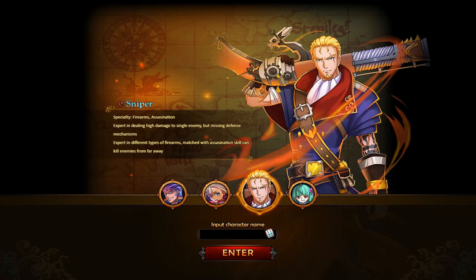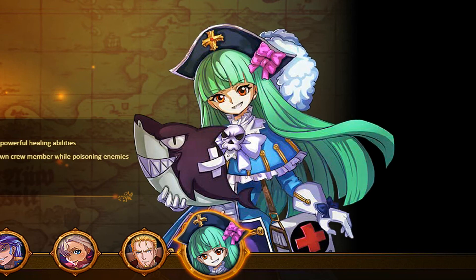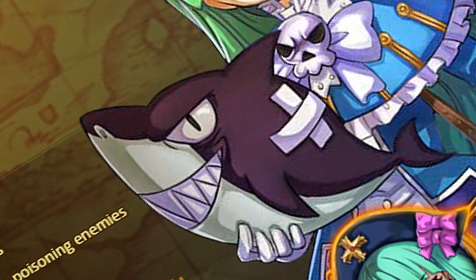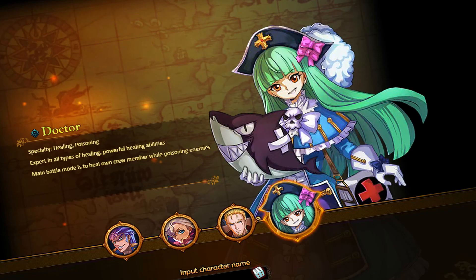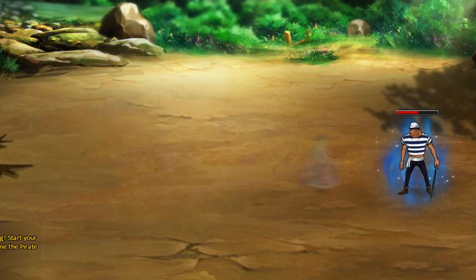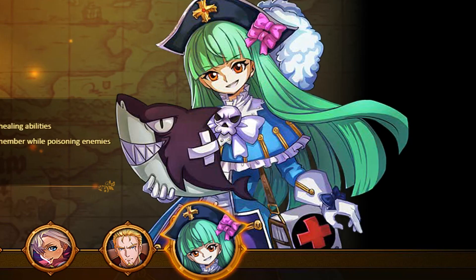Oh god, what have I done? Starting off, let's pick a character. You have four options: the sailor, the dark mage, the sniper, and the doctor — who is a little girl with a shark. I have so many questions. Why does she have a shark? How is it still alive outside of water? Why are her specialties healing and poisoning? Is she even a real doctor? Who the f*** gave her a medical degree? Oh, of course — it's her weapon. She uses a fish as a weapon. Something tells me your medical advice might not be very sound.